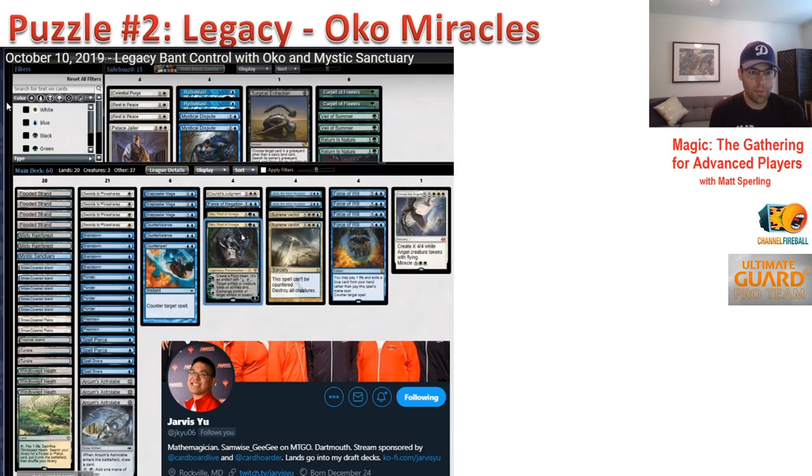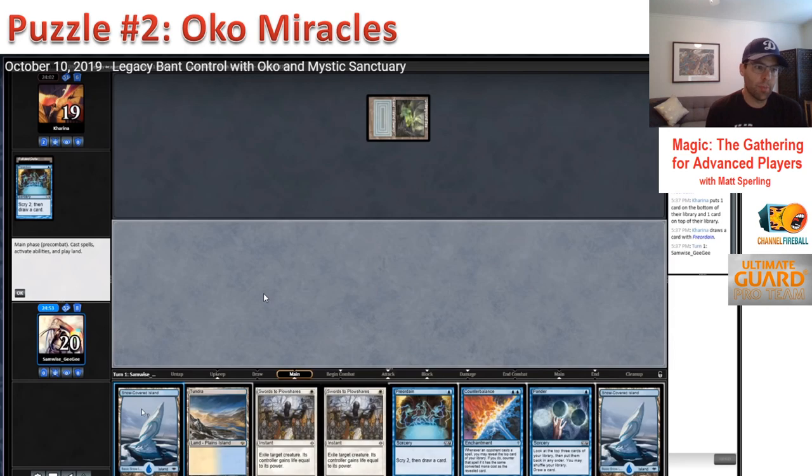This deck is set up to control the game and use Oko as a flexible tool to either pressure other Planeswalkers, turn off artifacts, steal creatures — it's an interesting deck with legs. The situation: this is game one. We don't know exactly what the opponent is playing, but the opponent has fetched an Underground Sea and cast Preordain. Jarvis draws for the turn. His hand is two Islands, a Tundra, two Swords, Preordain, Counterbalance, and Ponder. Jarvis says in the chat he's going to use his Cantrips as if the opponent is playing Storm — Underground Sea into Preordain is the most likely Storm opening, and Storm is very popular right now, so he's going to assume that.